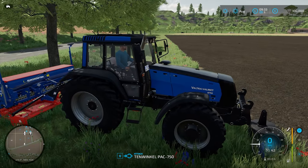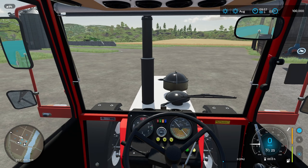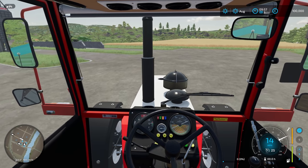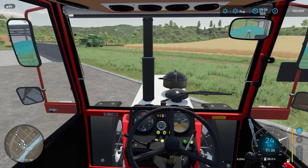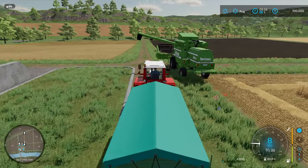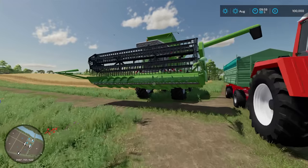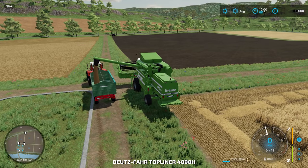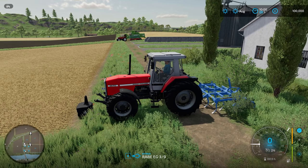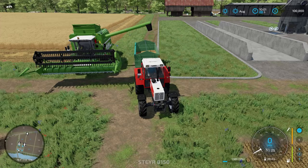So there's our Massey Ferguson, here's our Valtra Valmet 8750 with a C-drill on the back, and here is our Steyr tractor. This tractor does have gears — it's currently in neutral. I'm going to use Numpad Plus to put it into gear one, and then at a natural feeling time I can shift up. Certainly going to have to rely on the engine sound a bit. There we go — unloading into the trailer.